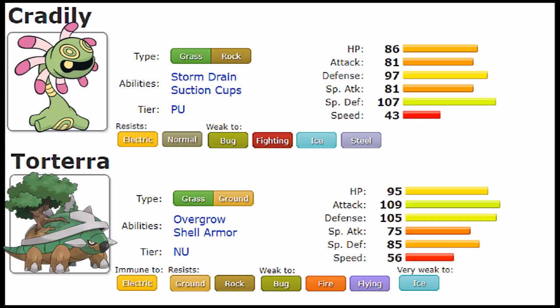Now let's look at what Torterra can bring that Cradily cannot. Worth noting that Torterra also gets Stockpile and Tickle, though both are more desirable on Cradily. The big deal here is that Torterra gets Wood Hammer — the strongest physical Grass move in the game. With 109 Attack, it's a big deal to hit that hard, and with the extra HP on Torterra, it only makes it better. Torterra also gets Bite and Crunch, and notably gets Worry Seed as an Egg move, which changes the opponent's ability.